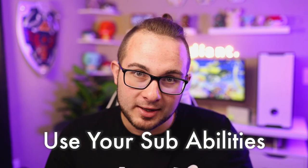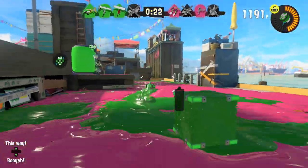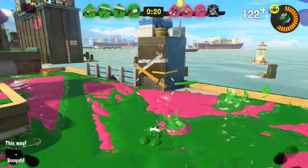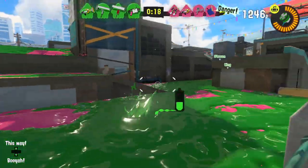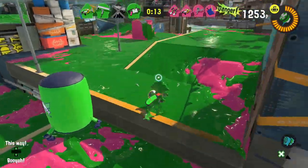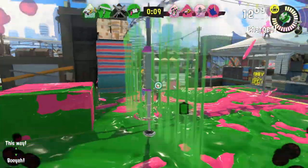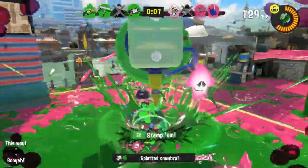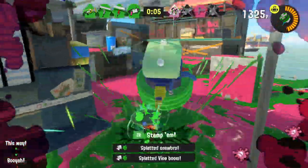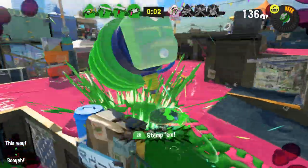Not only does each weapon have a special ability, but it also has a sub ability. These range from splat bombs to ink showers to ink Roombas. To use sub abilities, make sure your ink gauge is filled above the required line — different subs have different thresholds, but you can equip clothes that help lower that requirement. These can really help you in a pinch, and sometimes you can even splat enemies with them. Throwing out an ink bomb with one second to go can give your team a little extra edge at the end of a Turf War.